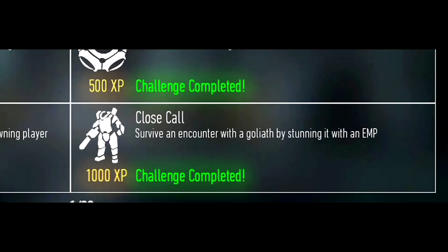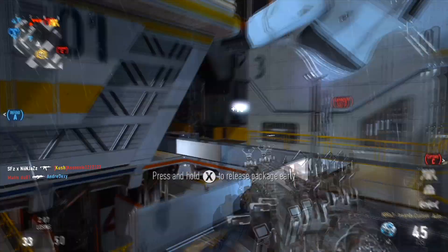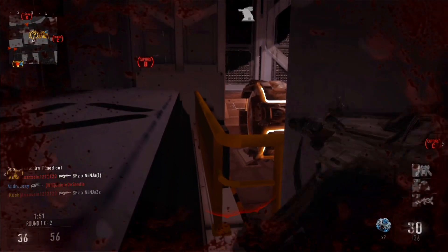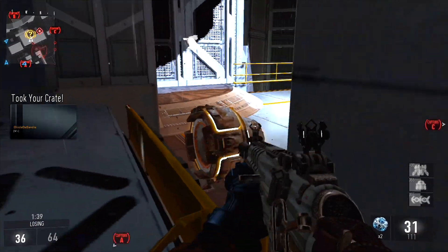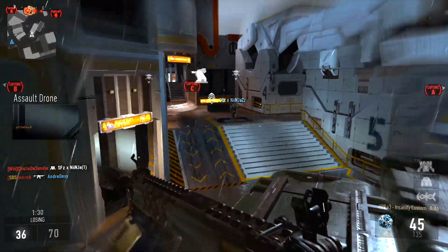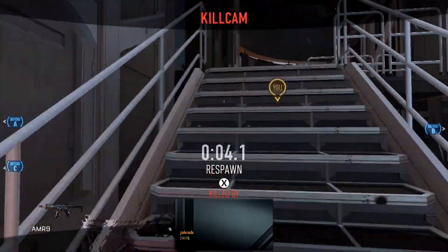The very next challenge is Close Call and you have to survive an encounter with a Goliath by stunning it with an EMP. To do this challenge fast, equip the Goliath scorestreak, give it to an enemy — just leave it in their spawn and hide until an enemy enters the Goliath. The chances are very high they will enter it. Get your EMP ready, and once they enter just throw the EMP at them — double tap X to manually detonate it. They should be stunned for a few seconds as long as they are in radius. Make sure you have a backup EMP just in case the first one fails.